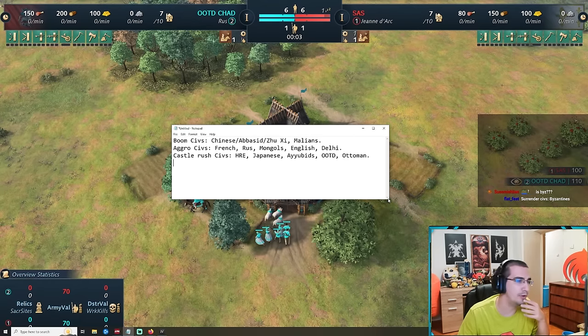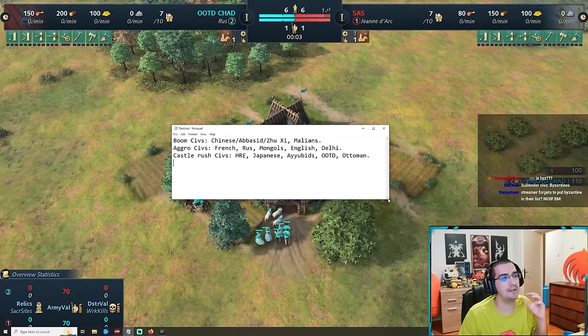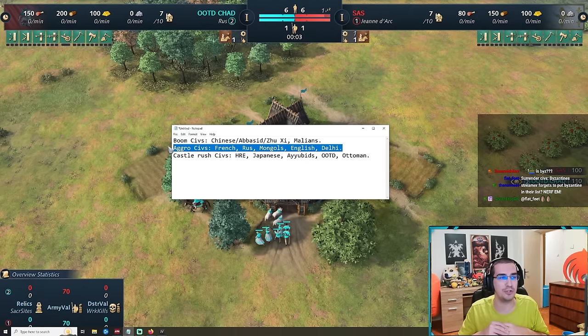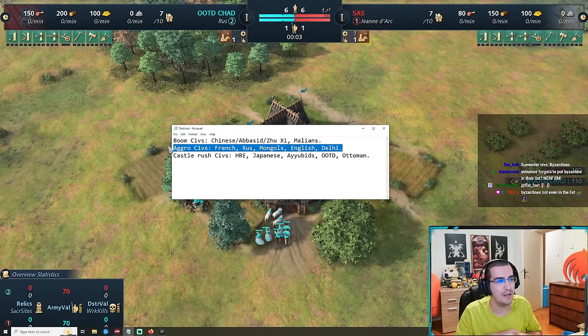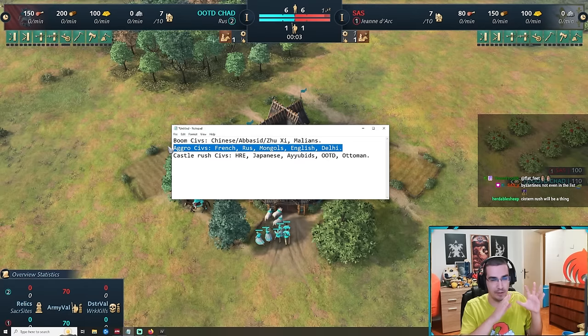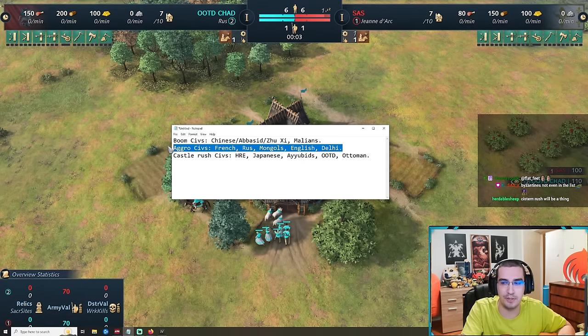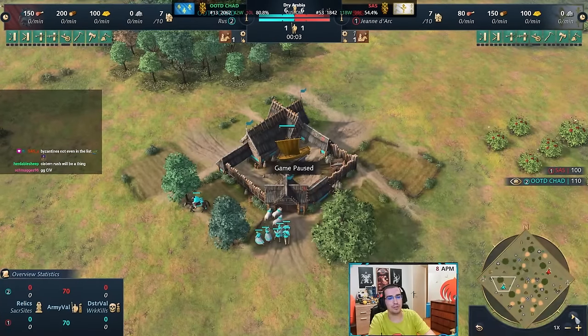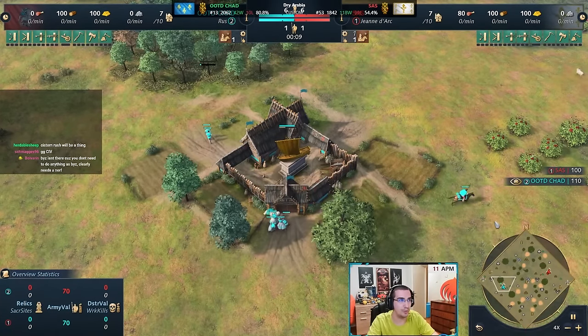I split them this way just for the sake of making the videos easier, but if you're playing an aggressive civ, that doesn't mean you have to all-in Joan of Arc — you can still go to two town centers. For the aggro civs — French, Rus, Mongols, English, and Delhi — the games I'm going to show are me playing English versus Joan of Arc, me playing French, and me playing Rus.